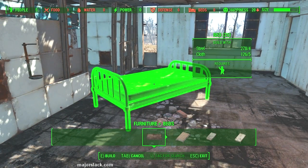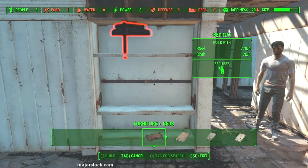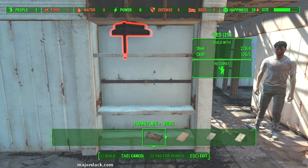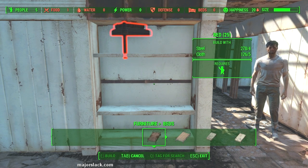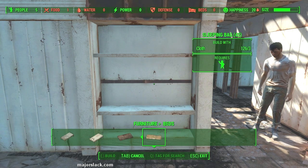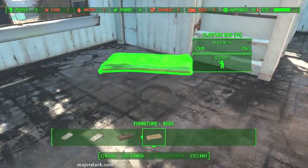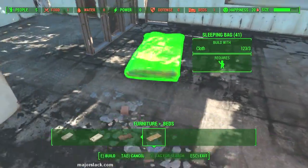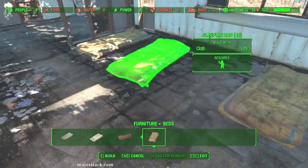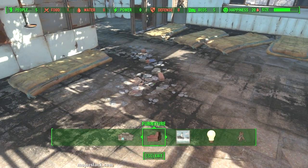The cheapest beds you can make — we have to make five beds. Let's just do a little rundown on what's going on with the settlement. Right now we have five people, food for one, water for zero, zero power, zero defense, and zero beds. We have to build at least five beds so these five people can sleep. Let's go with sleeping bags — they're the cheapest. So we've completed that part of the Sanctuary mission.